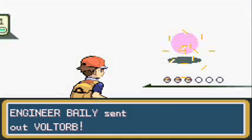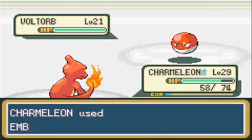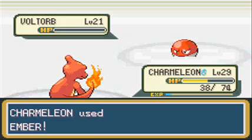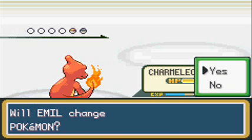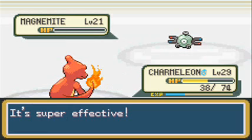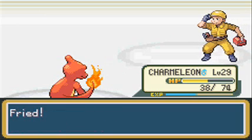Engineer Bailey - you have a Voltorb, which isn't really threatening at all because Voltorb doesn't have really the greatest moves. I don't even think that's an Electric type move - that's like a Sonic Boom, which does like a solid 20 damage to a Charmeleon or any other Pokémon. Now he sends out a Magnemite, which isn't too threatening for Charmeleon because Magnemite is Steel type, which means it's weak against Fire type moves. It goes down to one Ember, which is nice.